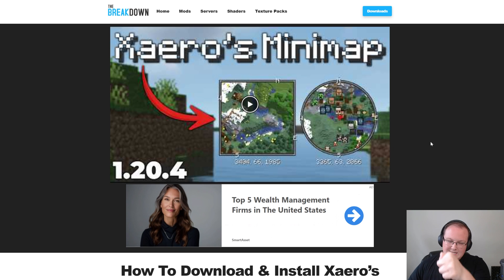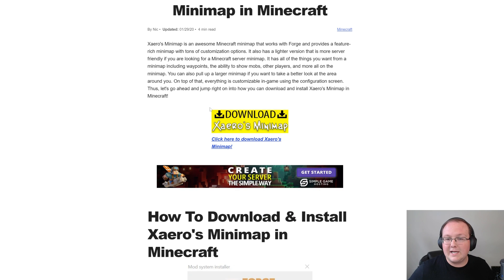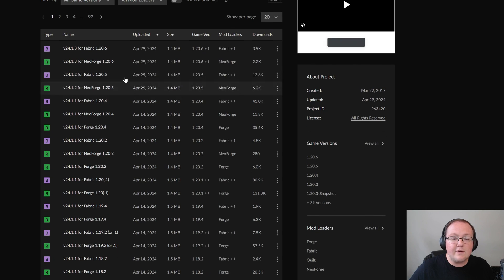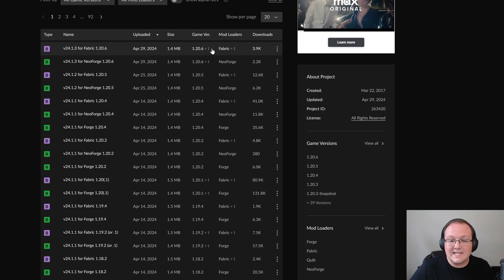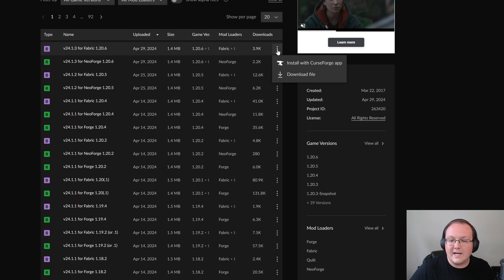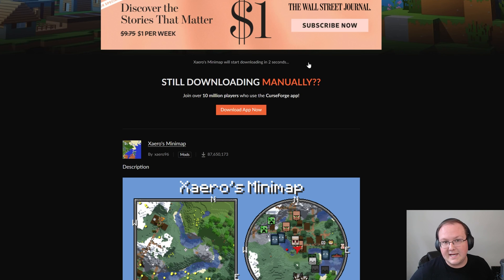First things first, go to the second link in the description down below. That's going to take you to our in-depth text guide on getting Xero's minimap. Once there, click on 'Download Xero's minimap' to go to the official download page. On this page, click on Files and find the 1.20.6 Fabric version. Click the three dots next to it and click Download, and Xero's minimap will begin downloading after a few seconds.